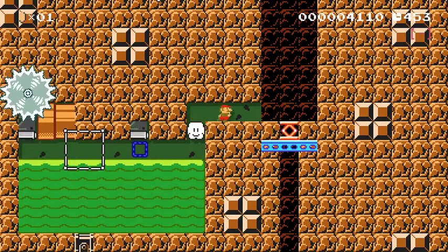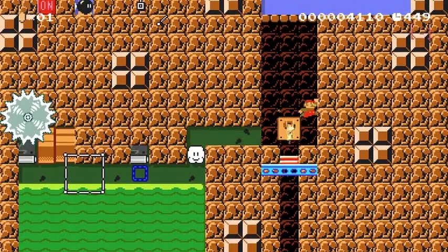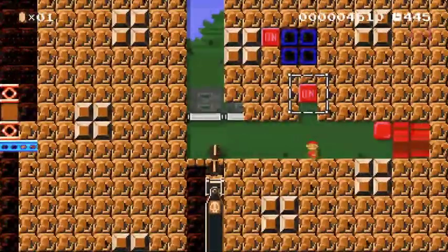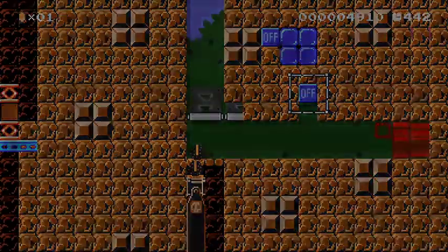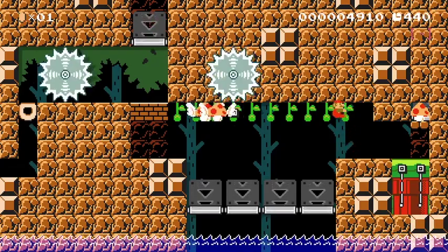That's going to set off the bomb. Now this part, you can see I kind of run amiss. If you just jump straight up, you're going to hit that block and you're going to die. Down here again, just hold right. You're going to hit the on-off block. You don't need to hit it twice to kill the piranha plant, but I ended up just doing that — quicker, I think.